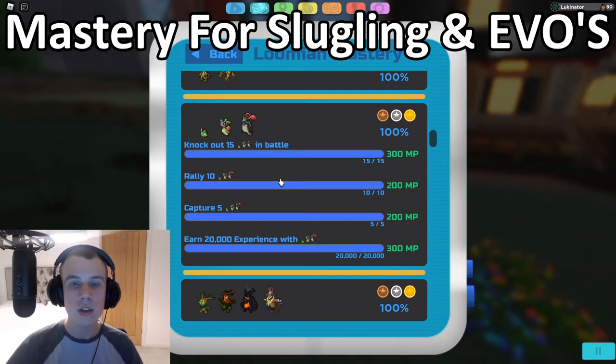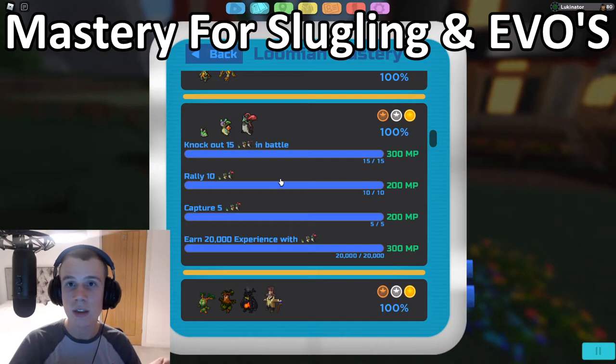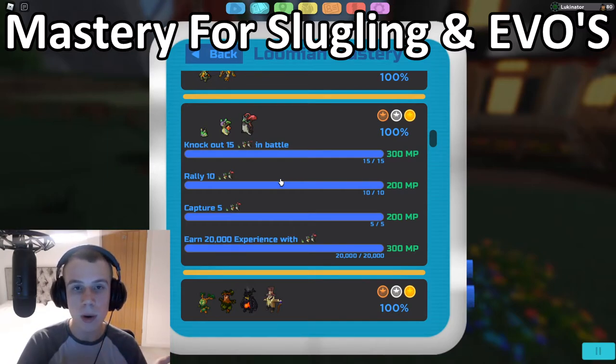For the final Gastro task — earn 20,000 EXP — go to the repeatable trainer on Route 8 with a Gastro at a high level up front. For free-to-play players, have two Slugglings in your bench — they'll gain 50% EXP. If you have the EXP Share, you can also put four Slugglings in your party to gain 50% EXP, and the two benched will gain 80%. If you don't have the EXP Share, don't put Slugglings in your party as they won't gain any EXP. That's the fastest way to complete all four tasks for the Gastro mastery.